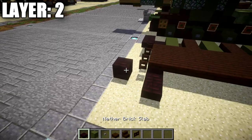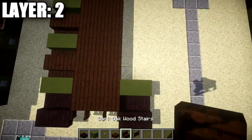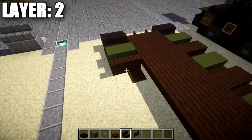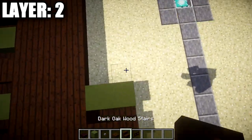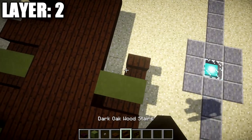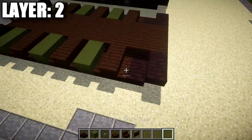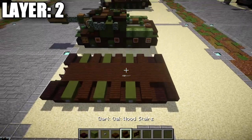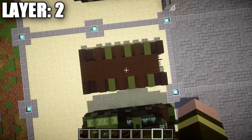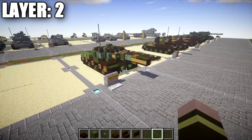Now build the same thing over on the left side — it's the exact same pattern, except the stone buttons on the side of the green stained clay blocks are going to be on the left side now. If I'm going a little fast, just look back at the other side — it's exactly the same. Place all the stone buttons on the right side once complete, and you should get something that looks like this for the base of the tank. That's going to do it for layer one — let's move on to layer two.